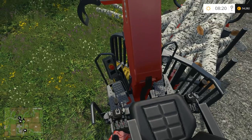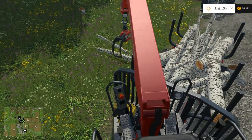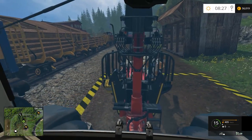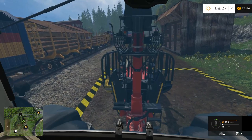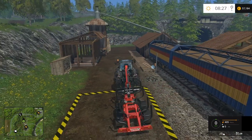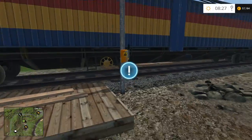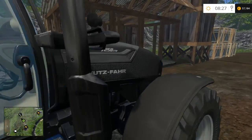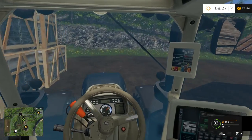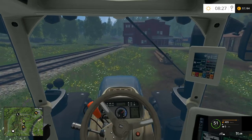All right, I'm going to load these up and then we're going to head to the lumber mill. Here we are at the lumber mill - let's go ahead and drop off our load of lumber. That's not all of it, come on get on out of there. Is that all of it? It is indeed. Let's go ahead and ask the guys to send the train on. There we go. All right, let's go ahead and head into town and look at mower decks.